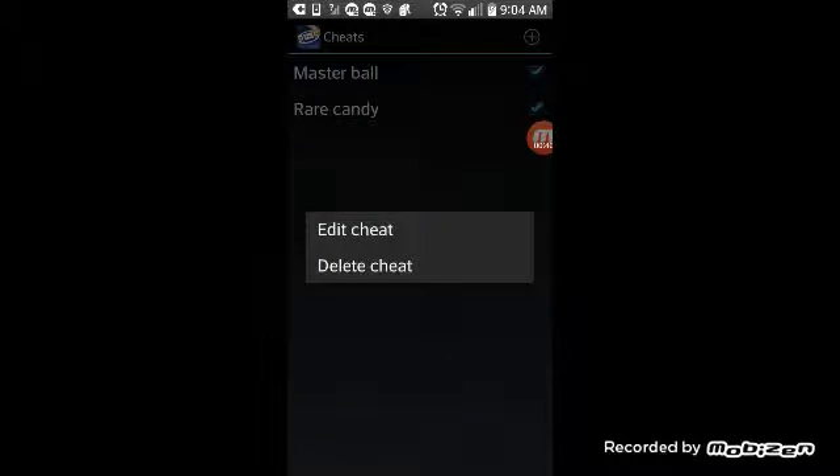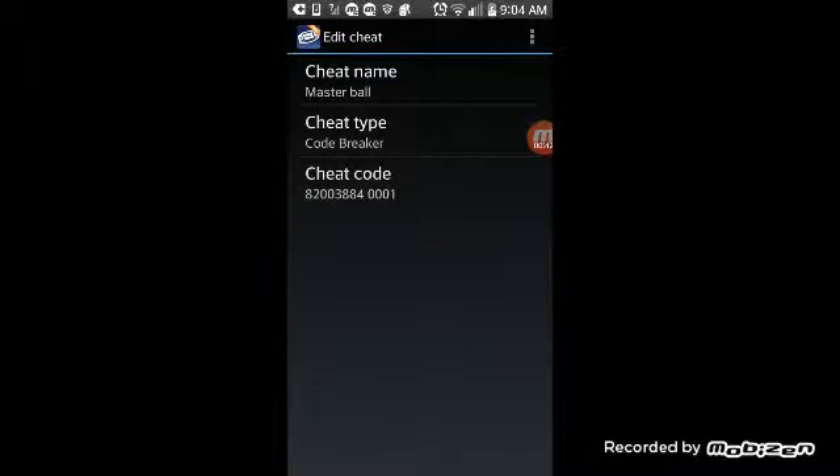Here we're showing the Master Ball code. The cheat name is Master Ball, cheat type is CodeBreaker. The cheat code is 82003884001.